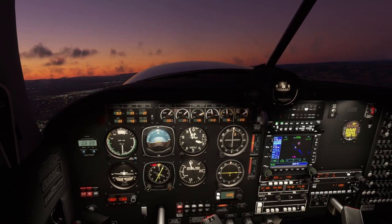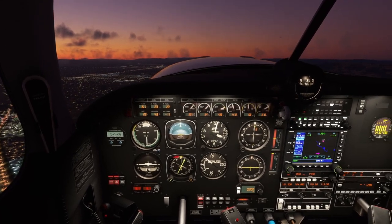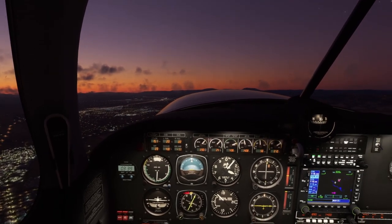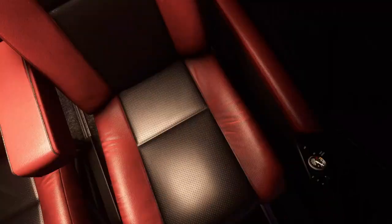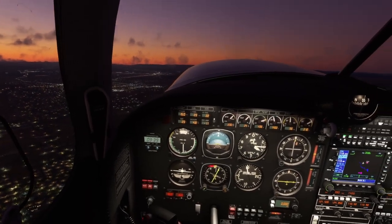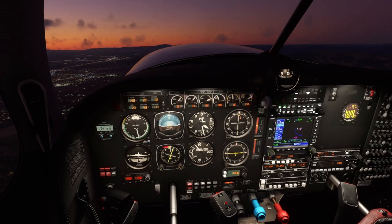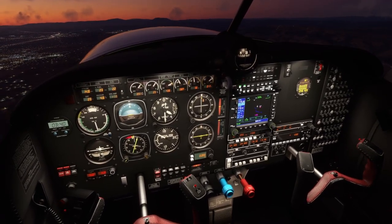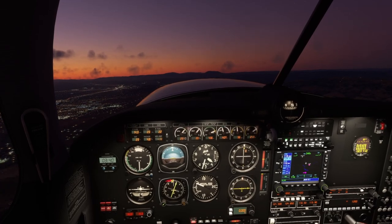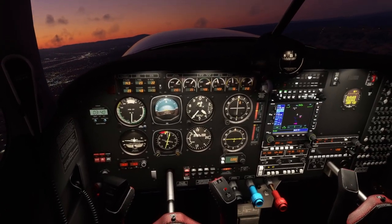Bringing flaps up now. Powering out — looking good, very good climb out this morning. Starting our right turn towards Mendocino, pulling that mixture back a bit. Setting our heading bug to relatively 300 degrees. We've got quite a bit of climb to do — probably up to about 9,000 or 10,000 feet to make sure we clear the mountain ranges.